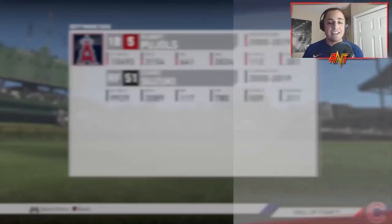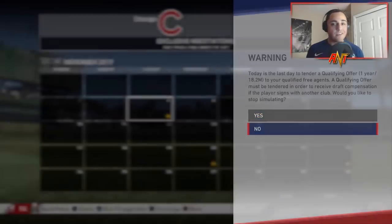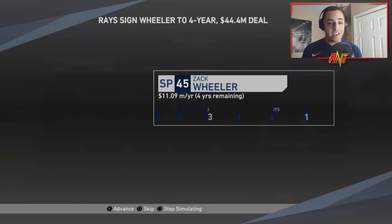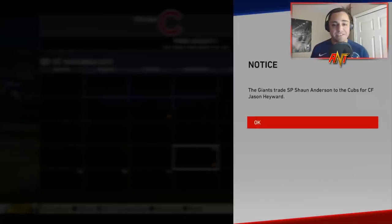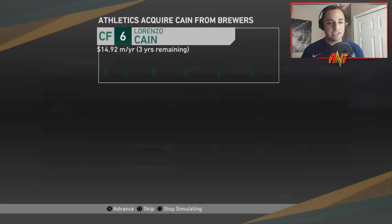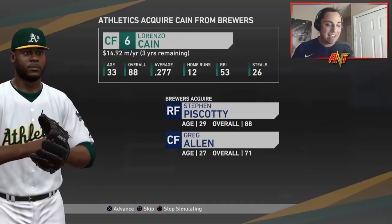The Yankees defeat the Dodgers — what a surprise, it's always like that. I'm more worried about who's going to be signing big contracts. Will Smith to the Braves, C.J. Cheddar to the Twins, Ozuna to the Dodgers, Zach Wheeler to the Rays, Will Harris to the Twins, Jason Heyward goes to the Giants for Sean Anderson. Lorenzo Cain is going to the Athletics for Steven Piscotty and Greg Allen.